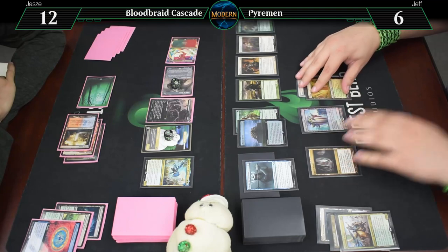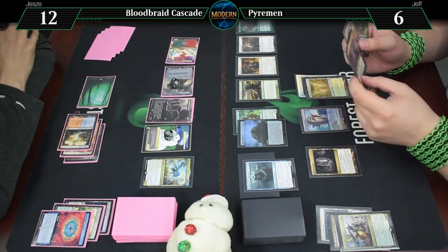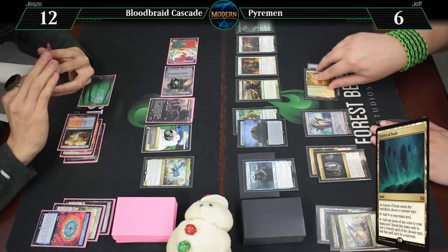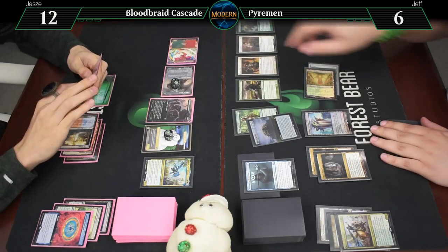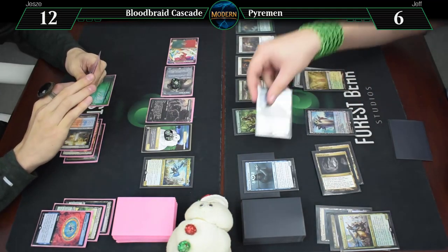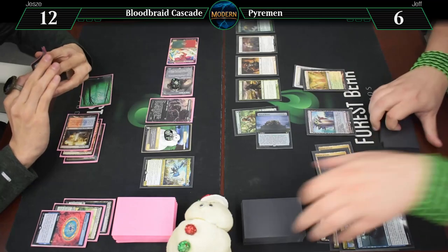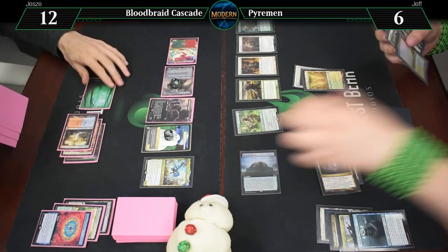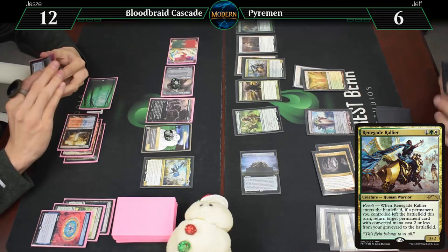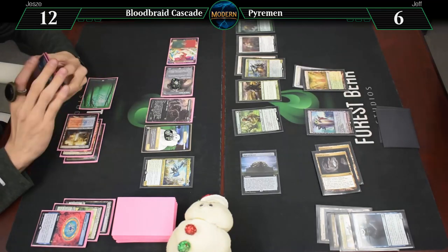Untap. I have two copies of Inevitable Betrayal in there but they're there for fun — that's really the only way I have to cheat them out. Another Cavern of Souls naming Human. Looks like you're getting a little flooded. Pyre of Heroes — I should sacrifice the Watcher. That will put this card into my hand. Grabbing a three — here's a Renegade Rallier. Not the one I thought, but that's pretty broken too. Pretty good combo there.